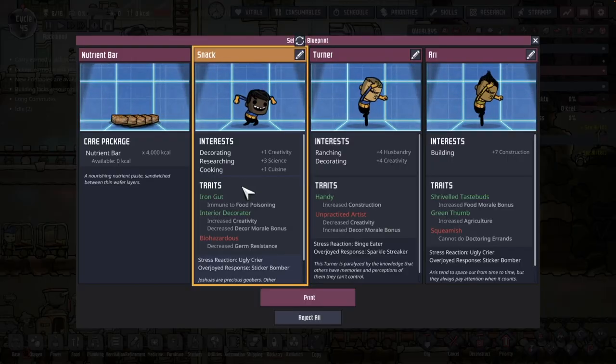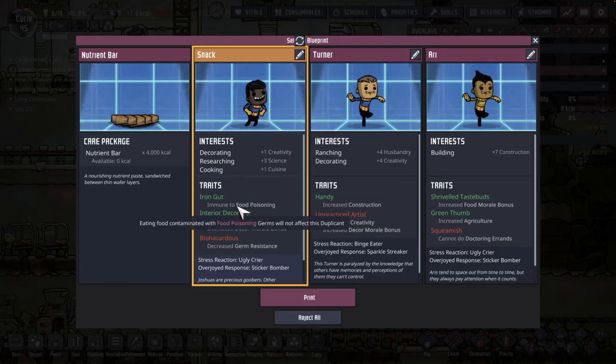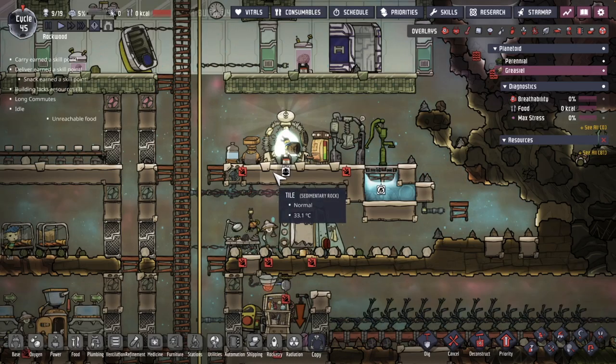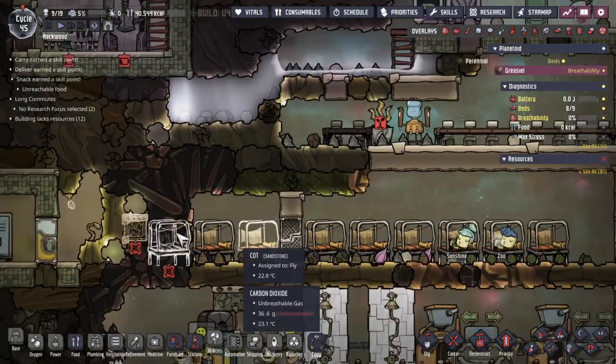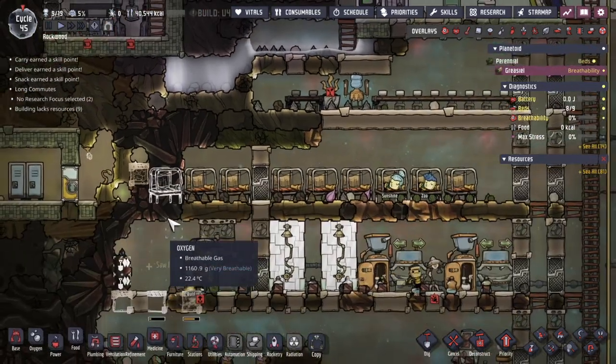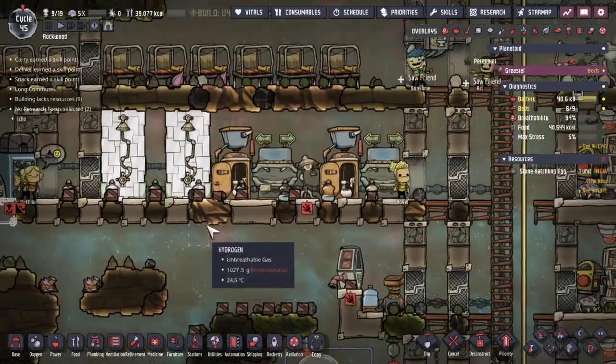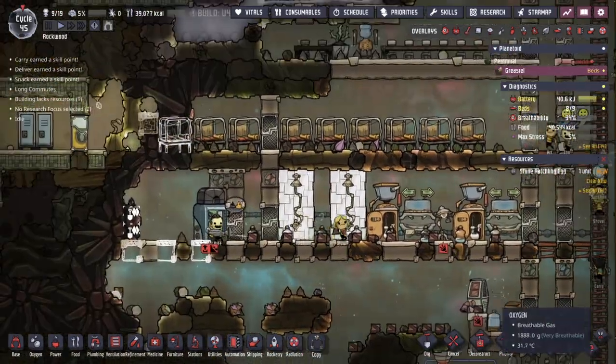We have a new manual generator, and I'm not super happy about that. What I'm doing is taking a risky mission and cracking into this area to see if I can take the hydrogen from here and get power from that. It is time for the 19th dupe — this is Snack. They're interested in decorating, research, and cooking. They don't have a cot available, so we better build one quickly. We're going to do a little bit of a refactor here, but I'll show this when it's fully complete.